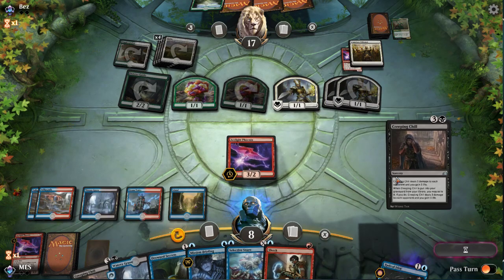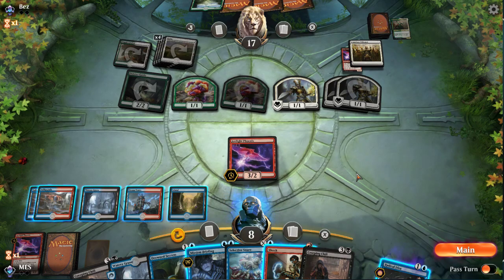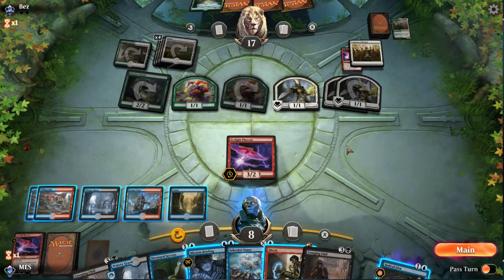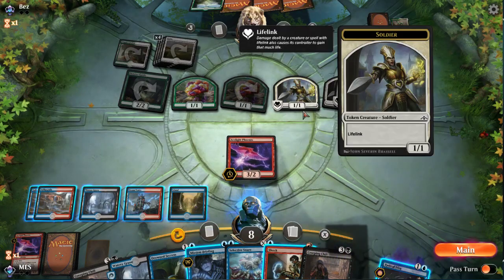One, two, three, four, five, six — if they have Flourish we're probably dead. Seven damage in play. I could have two blockers, maybe three — that would be three, six, nine — so we'd have to hit a Chill. I can Shock something. I can bounce three soldiers and Shock. I can only bounce two soldiers and play another spell. I think I'm going to Shock, then Mission Briefing Shock.